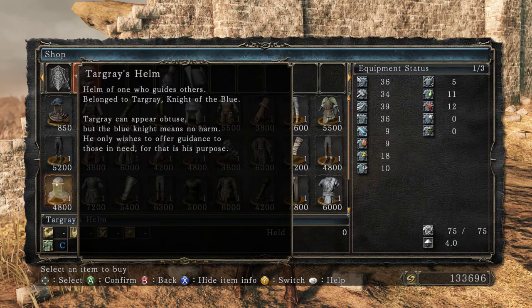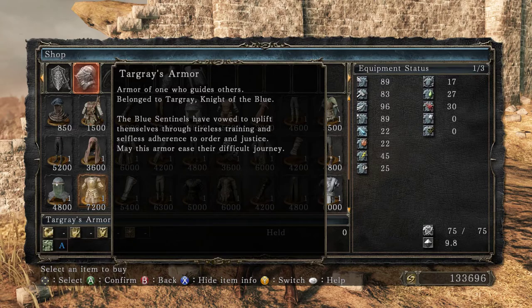Targray. 'Helm of one who guides others. Belonged to Targray, Knight of the Blue. Targray can appear obtuse, but the Blue Knight means no harm. He only wishes to offer guidance to those in need, for that is his purpose. The Blue Sentinels have vowed to uplift themselves through tireless training and selfless adherence to order and justice. May this armor ease their difficult journey.'